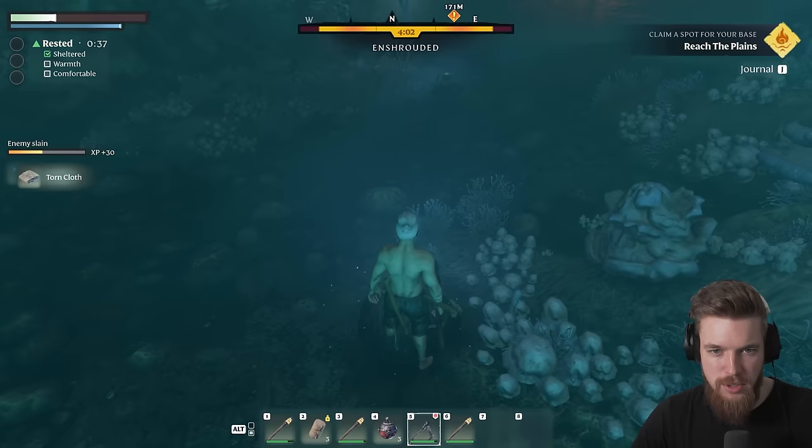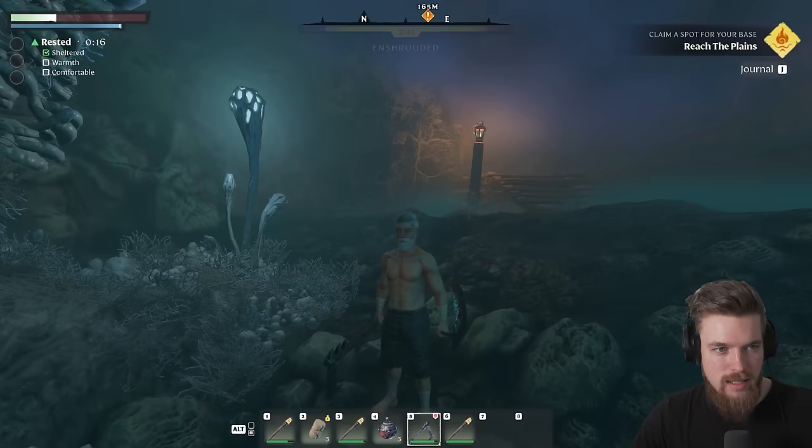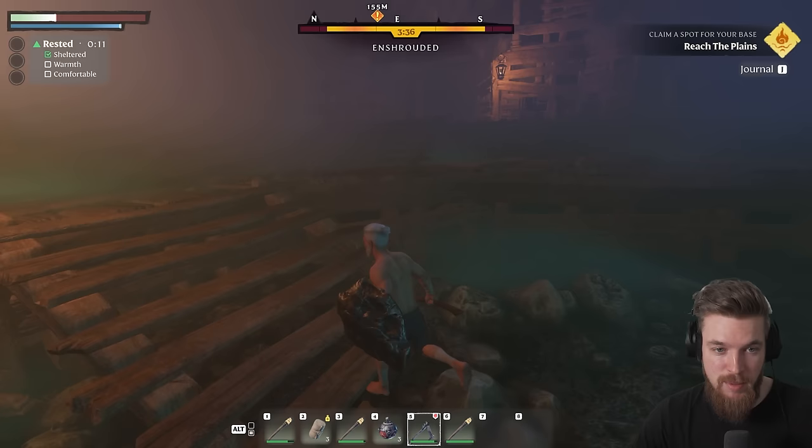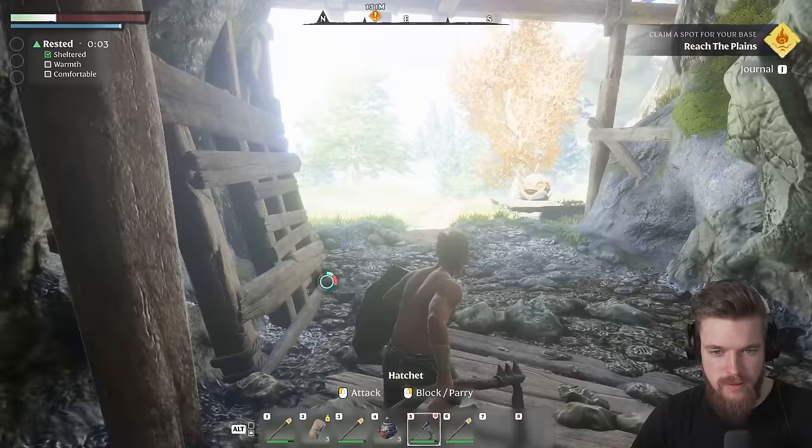We actually found a shield — I think that was a random drop. Let's go ahead and equip it to our character by right-clicking it. Now we've got a shield, which makes it easier to block, and we can block without taking any damage whatsoever. So now we can head towards the light ahead of us — beautiful, back into the open.